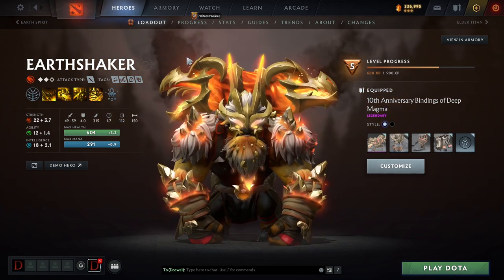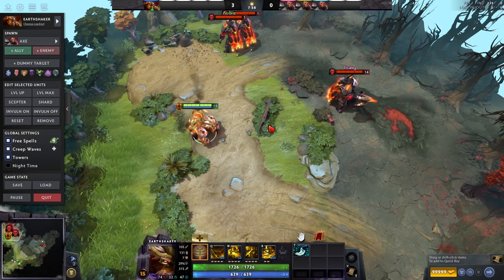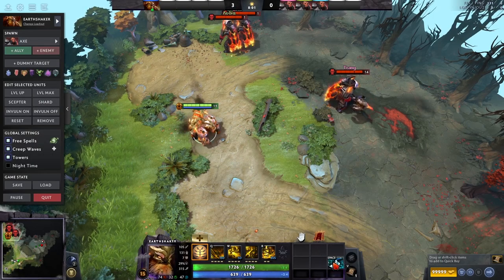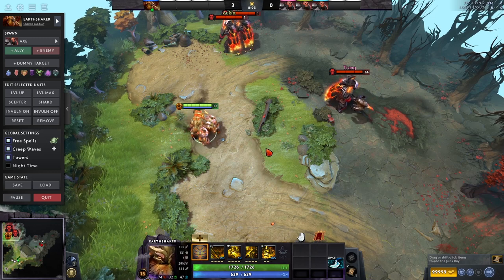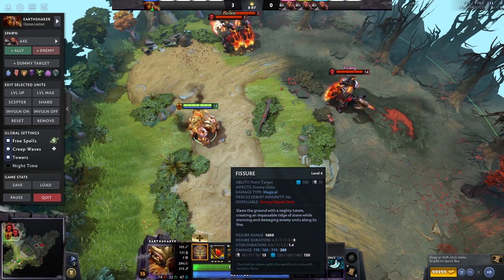That is Earthshaker — that's how to think about him in general. Let's jump in and take a look at his abilities. Now that we understand Earthshaker in general, we can see how he's able to be that really good stunning hero. First, we're going to look at Fissure.